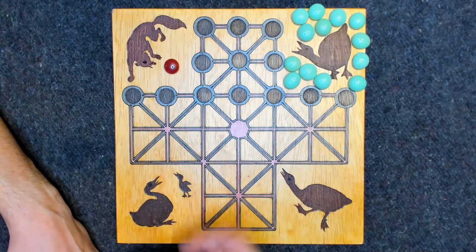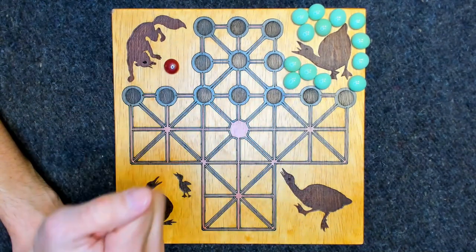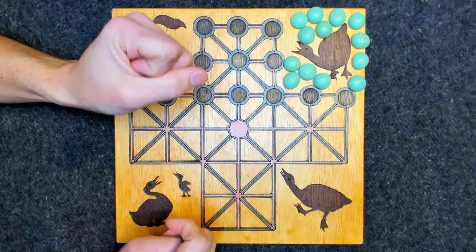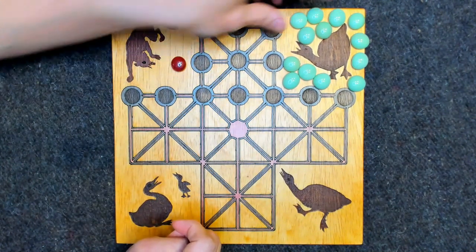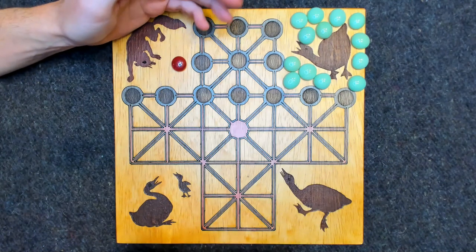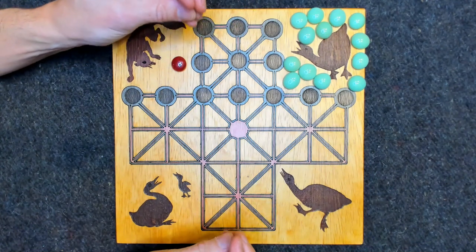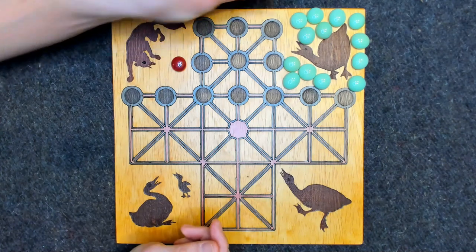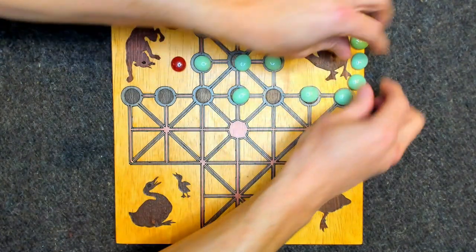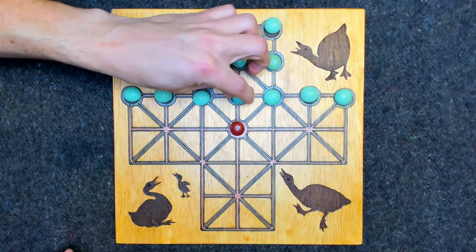The game of Fox and Geese is played on this cross-shaped board consisting of 33 individual intersections. The two sides are marked by different colored game pieces — a single red piece and 13 green pieces, giving you one red fox and 13 green geese. This game is one of inequality; unlike most modern games like chess where both sides are exactly the same, here it's one against 13. When you set up, the 13 geese go along the marked black intersections, and the fox goes right in the center.